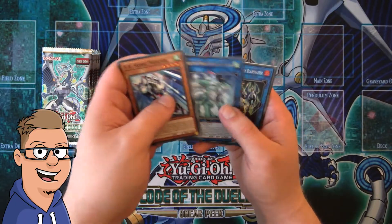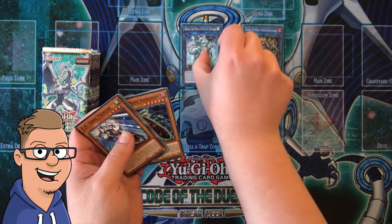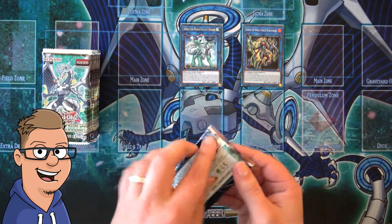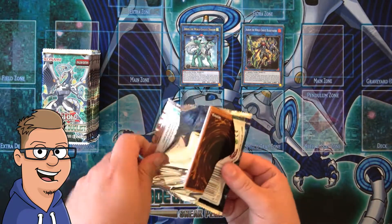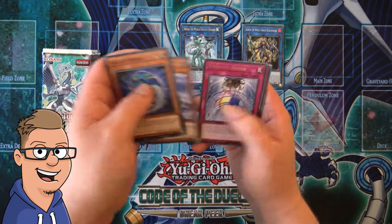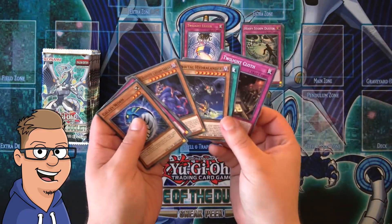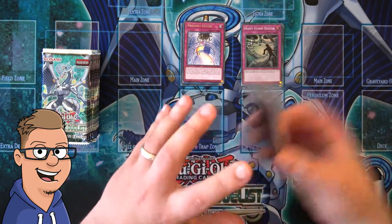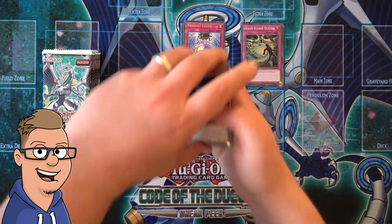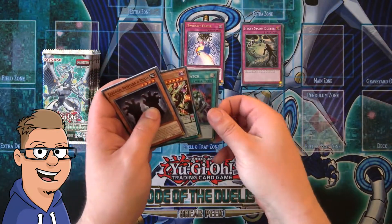For the first card of this box, we have ARARUAM — I'm not sure how to pronounce these card names. Heavy Storm Duster — nice, very awesome, super rare to get. Some uncommons that we're not really going to spend too much time on. I don't want to make the videos too long — I know you guys want to see all the awesome cards. Go-Ki Rematch.